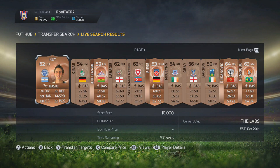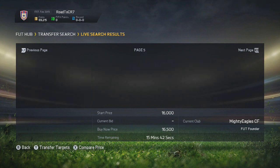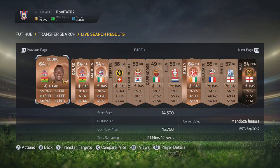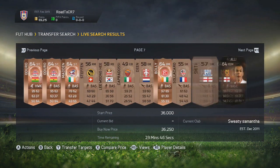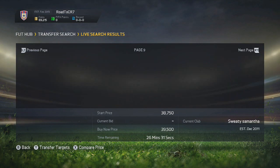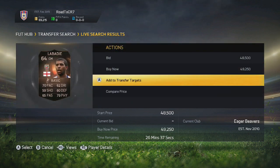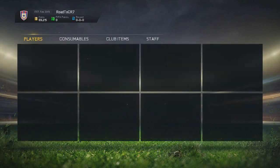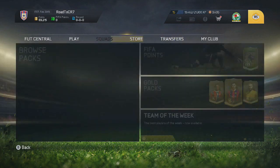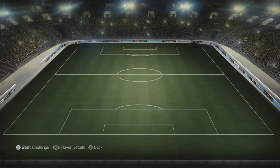Let's get straight into today's method — it is a bronze inform method. Similar principles apply as to the silver inform one I made yesterday, but you can probably make more profit per player if you do this right. Bronze informs are rare because not many bronze packs are opened, and not many bronze players usually get informs. When they do, they sell for a lot because of how rare they are.